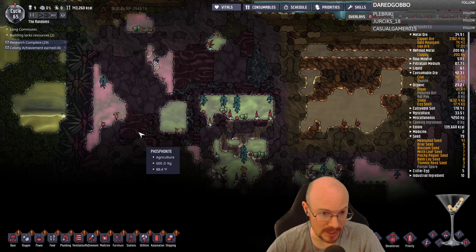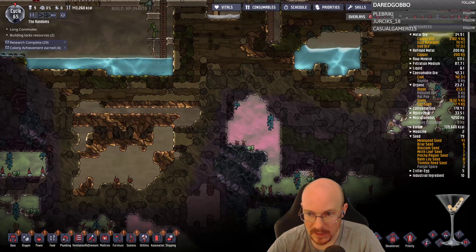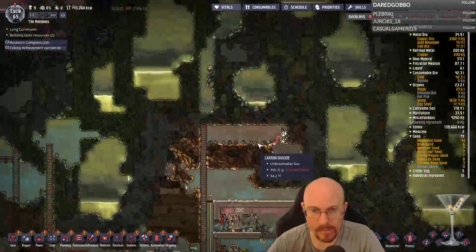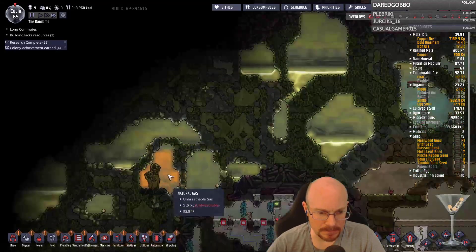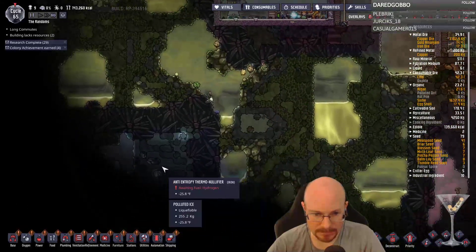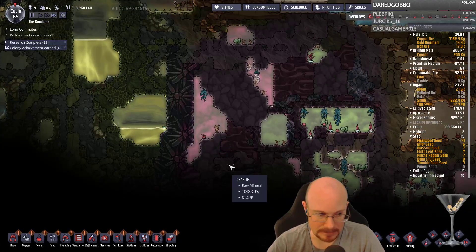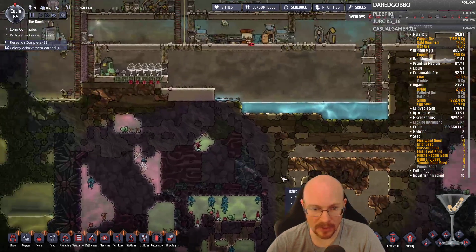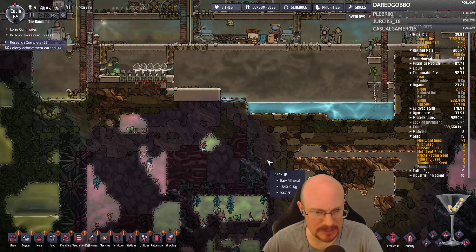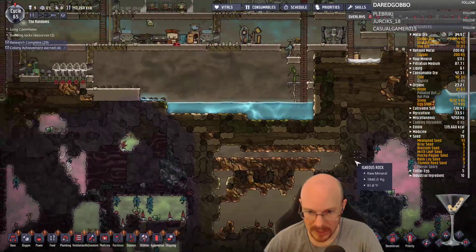There's something there — there's neutronium. It's a whitish stone. I do not see bleach stone anywhere. There's an anti-entropy thermonullifier there's that thing again. There was some by the pepper plants in the purple zone. Can I get this without releasing a bunch of gas? Is there any over here that's closer and easier to get to? All right, is there a quick way I could just get to this real fast?